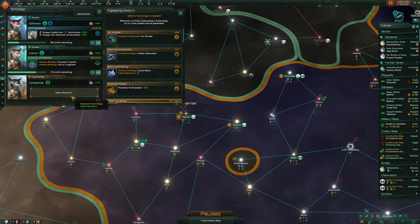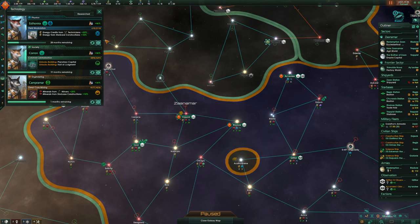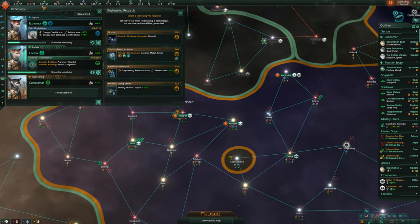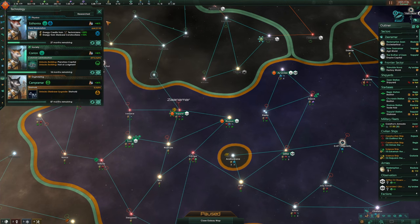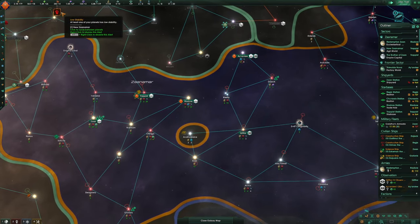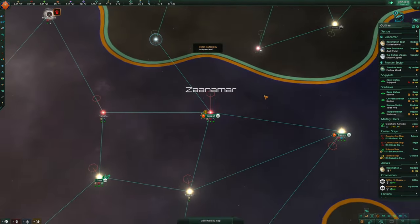Engineering research — deep core mining. We have to take that, it's nearly done. One month remaining, and it's done. That's even more minerals. We can get the star hold and armor. Mining station output — I think it's time we get the star hold so we can start upgrading some of these places. Low stability on New Zanamar still, but we've got low stability everywhere.